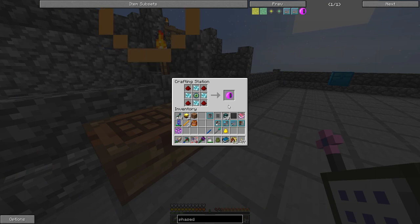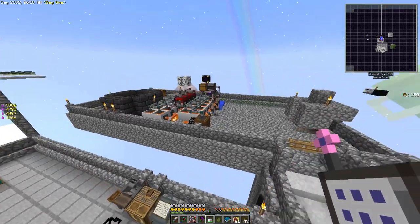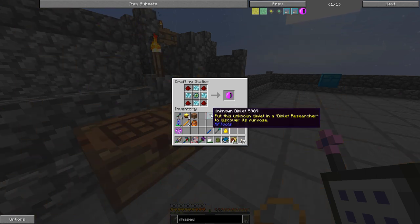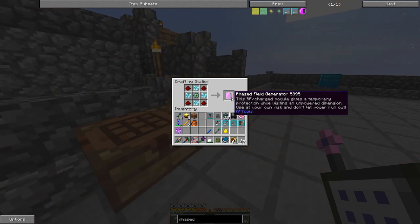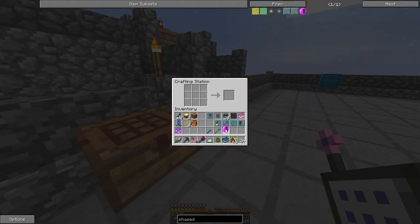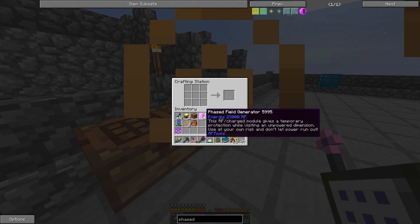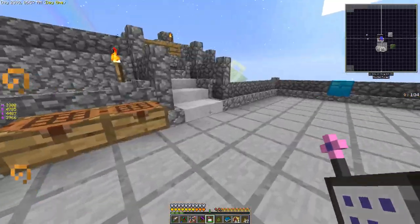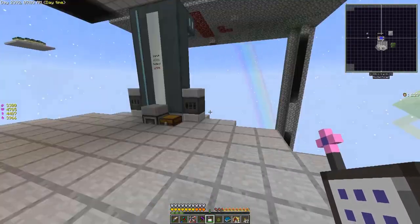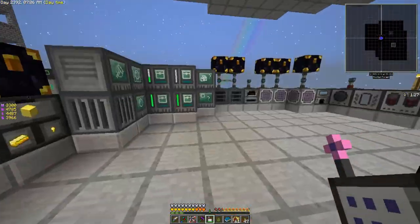I've got this inner pouch here. We're going to attach that to the inner chest that's pulling out the dimlets, so we can send them directly to that storage rather than sending them into our ME system. We're also going to need a phase field generator just in case our dimension is not highly powered enough.